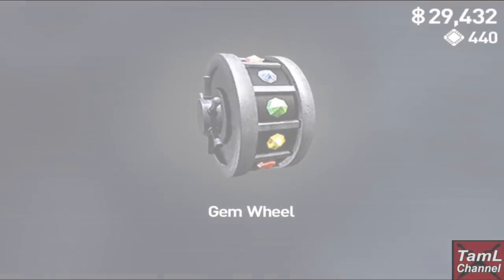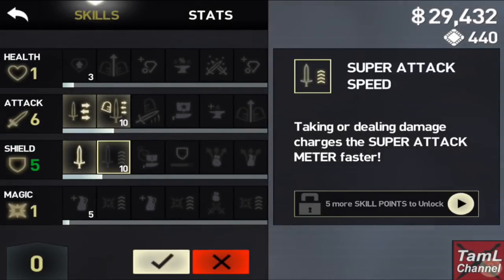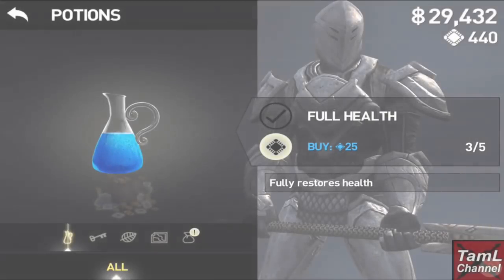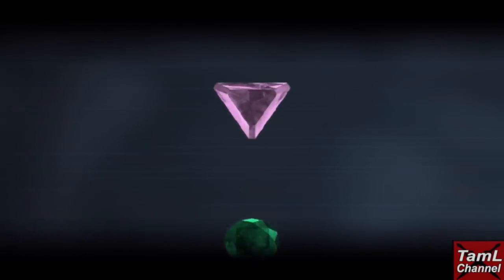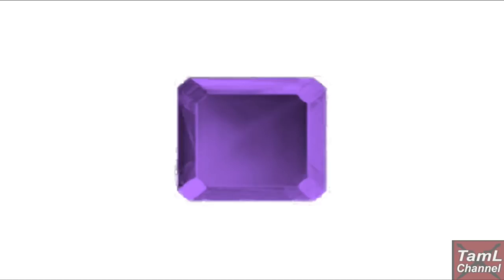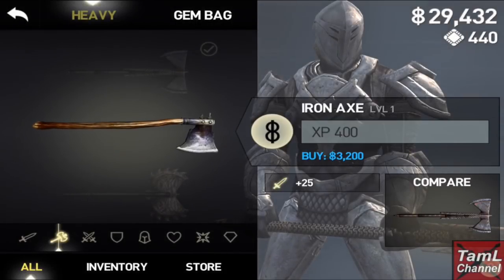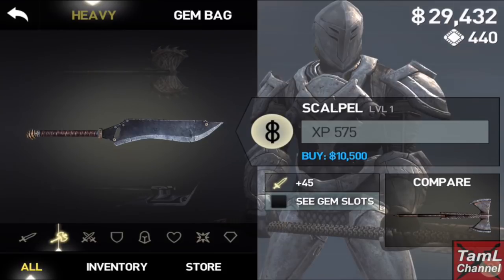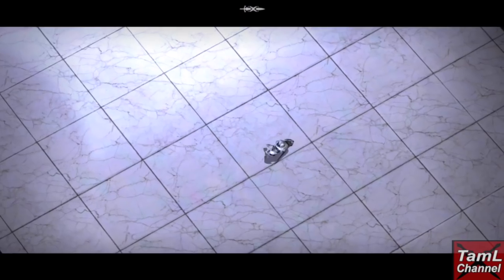With that fight I got a gem wheel and also mastered the herringbone. I continued putting stat points into shield to speed up my super and checked out the gem wheel. I got another element attack gem, which was pretty handy, but I needed the right gem slot to equip it. So I decided to go for a new weapon with the right shape — the scalpel — which has much higher attack than the herringbone and importantly has the square gem slot I was looking for.